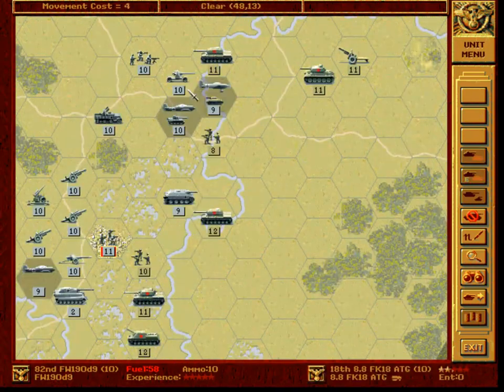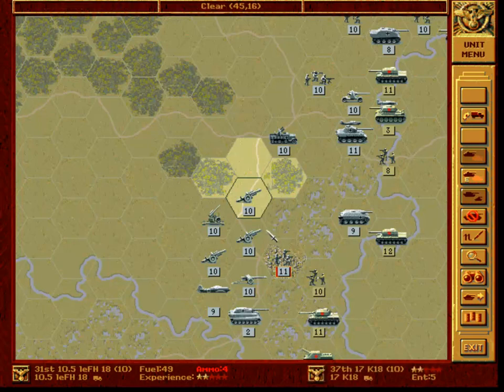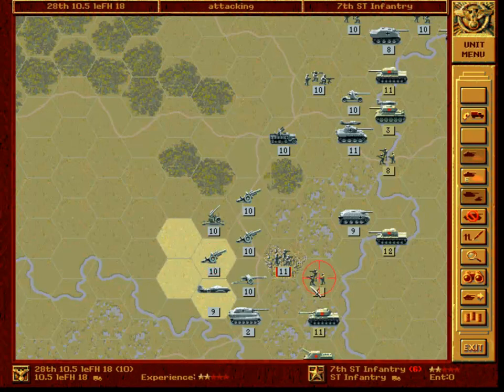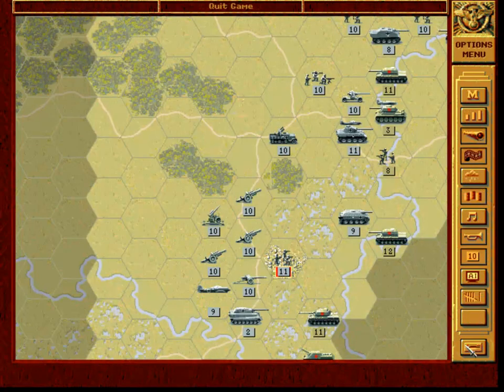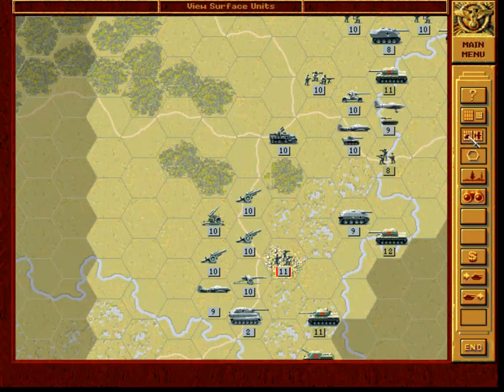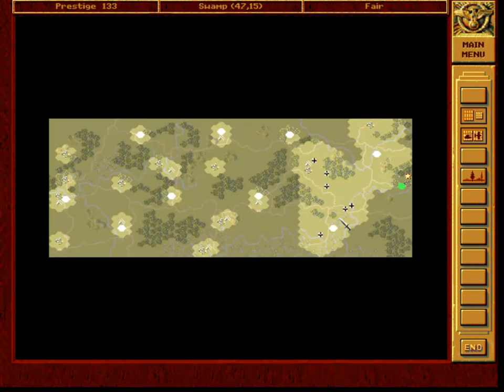And Focke-Wulf. And another one. 0-1. Now, we'll first shell this infantry and destroy it. Again. It's gone. Excellent. Let us save this now. I forgot when I saved this game the last time. Sorry — with all of these distractions, I can barely focus on this game.